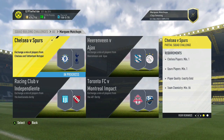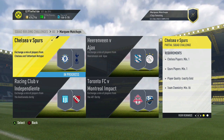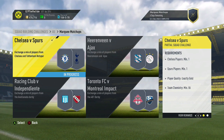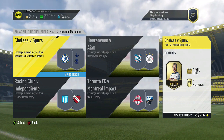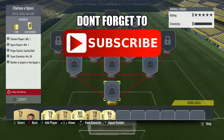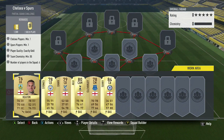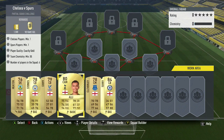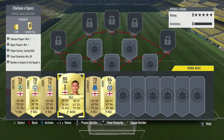Chelsea versus Spurs is the first one. You need one Chelsea player, one Spurs player, exactly gold, and the chemistry needs to be 55 — but it's a different formation than normal. We get a two rare gold player pack along with 1,500 coins. The squad total price is 4,400 coins and you only need two center mids, three center backs, and a goalkeeper. The cheapest goalkeeper is Heaton, but the trick is just getting the cheapest English player from each position, other than Dele Alli and John Terry.